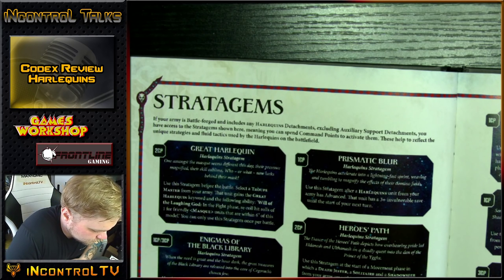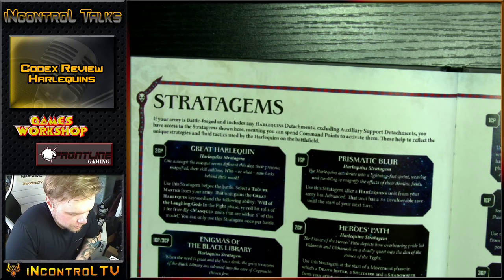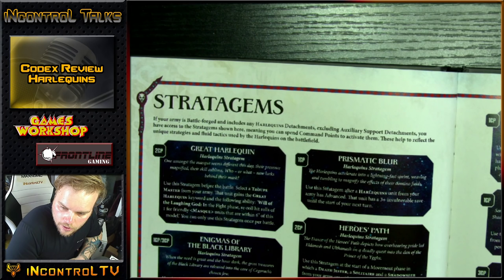Vessel of Fate: use in your psychic phase — 1 command point. A Shadow Seer from your army can attempt to cast 1 additional psychic power. Ward Answers — 3 command points: at the end of the fight phase, select a Harlequin's unit that has already fought this phase. That unit can immediately pile in and fight an additional time. It says a unit — so that 13-attack Solitaire is now doing 26 attacks.